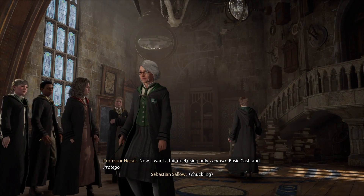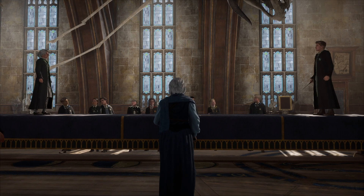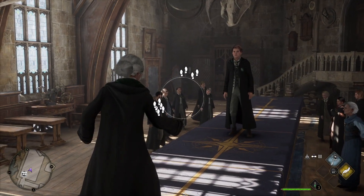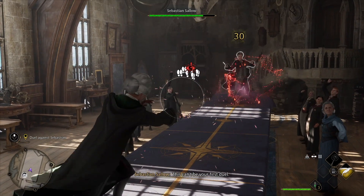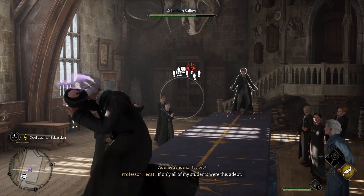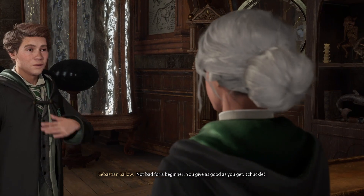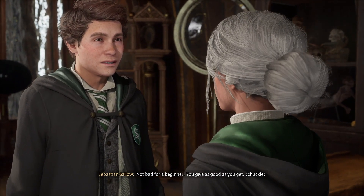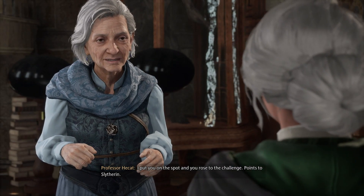Using only Leviosa, alright, here we are — that was quick. You may begin. This should be easy. Cast Leviosa, he breaks his shield, whatever you want to call it. Just keep smacking him. Levitate him up a little bit more. You can do the Protego and the Stupify. See how close he is to the edge — you gotta lift him up and let him go off the edge. You don't have to deplete his whole health bar. If you just knock him off the edge, you win. Points to Slytherin!